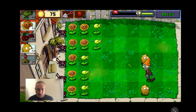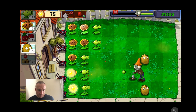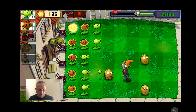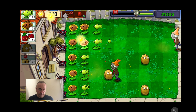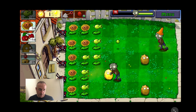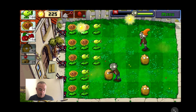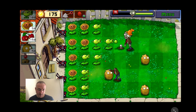Cone heads — that's what they are — brown jackets and cone heads. I don't understand the potato mines. What do they do? I thought they were supposed to blow them up. All right, let's put that there. I got these cherry bombs — I think I'm gonna wait on those, have a little fun later. A little potato mine there, see if it does anything.